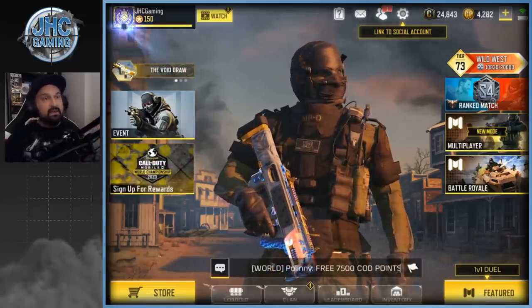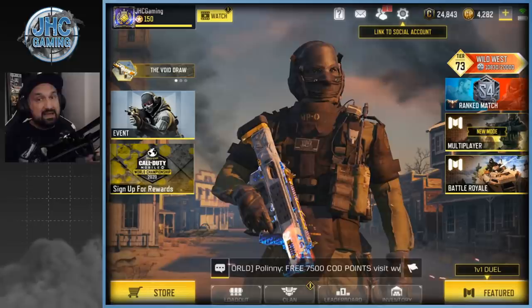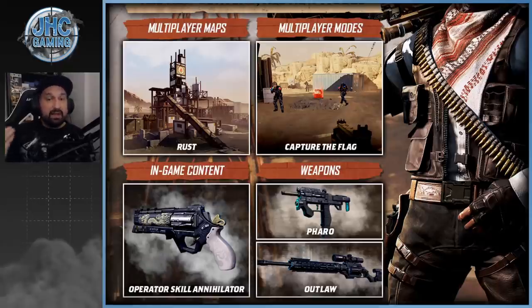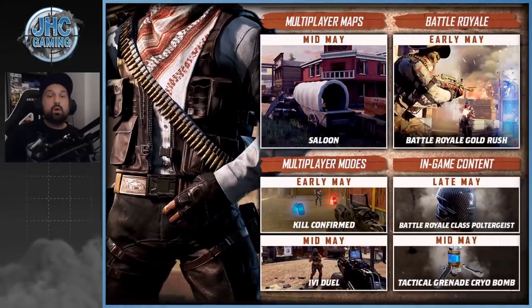Let's start with the remaining stuff coming to Season 6. There's a roadmap showing what was expected early May, mid May, and end of May. We had the Rust map and Capture the Flag at the start of the season — that was fun to grind for rewards. The Annihilator operator skill is here, along with Pharaoh and Outlaw. Hopefully you guys got everything.